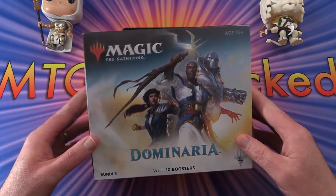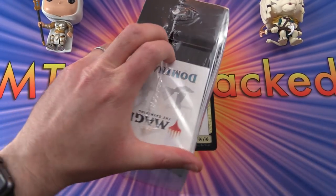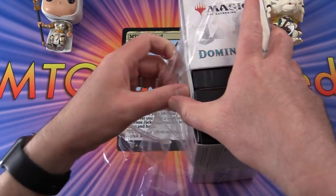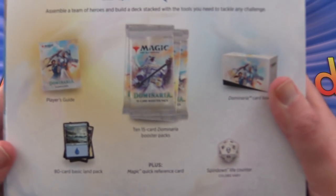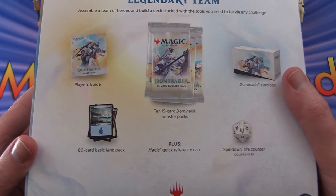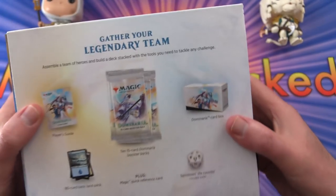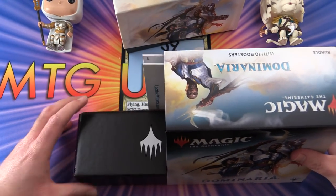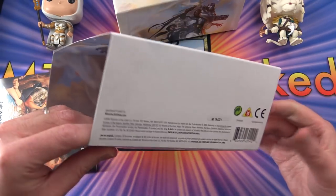We'll get stuck into this right away. Taking a look at the back here, we get a player's guide, ten 15-card Dominaria booster packs, an 80-card basic land pack, quick reference cards, a spin-down life counter, and the card box. There's also an added surprise if you don't know about it - you get this great box... just kidding, you actually get a poster.